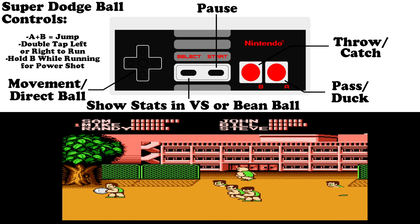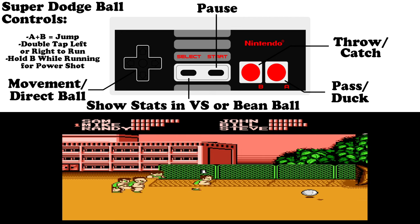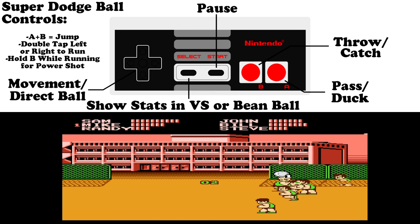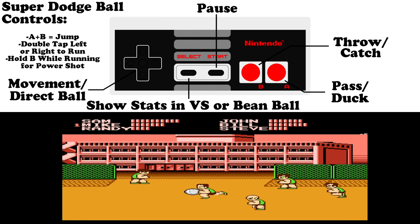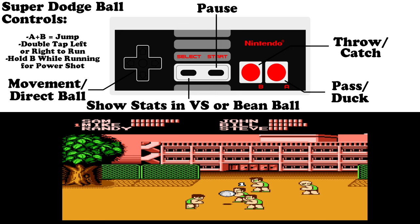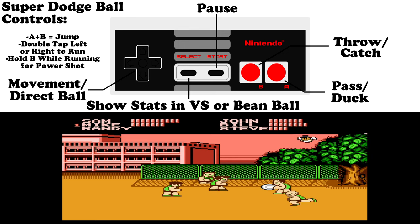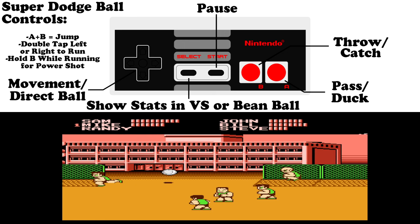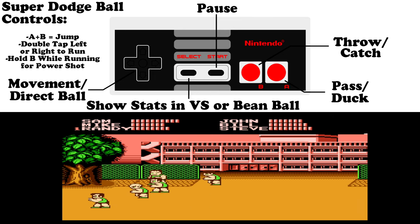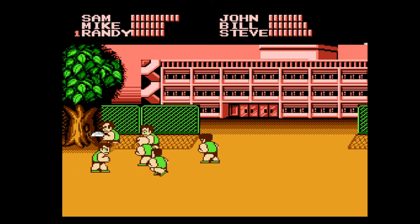Controls are pretty straightforward with catch and throw being B — so when you're on defense you want to hit that to grab the ball. You can pass with A. Most importantly, double tap a direction to run, and then while you're running, hold B to do the power shot. That's the most powerful move in the game. Everybody has a power shot. They're unlimited, so you don't have to worry about running out. You can also jump by hitting A and B together and do a power shot — especially if you're running when you jump. Hold B to do an aerial power shot, which can be more powerful in some cases.